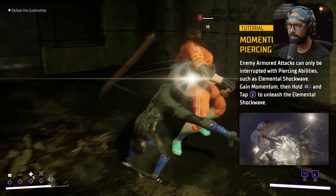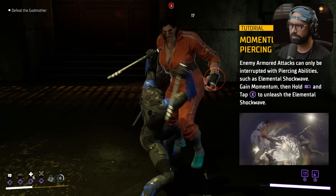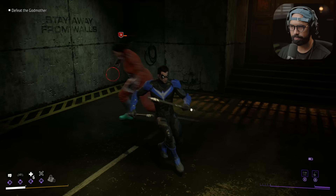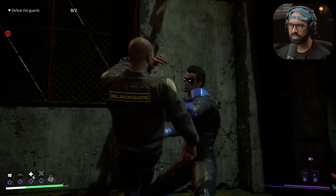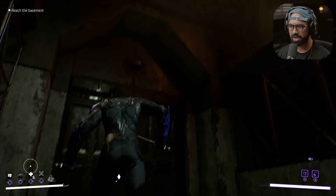Enemy armored attacks can only be interrupted with piercing abilities. So, this section is elemental sharp wave — gain momentum. This is different than Robin's. This is a little tricky. We got it done, we're fine. I know I said when we got here I wasn't going to fight any more cops, but things have changed.